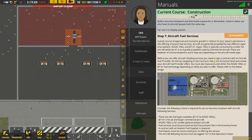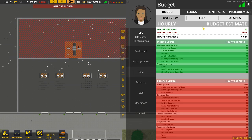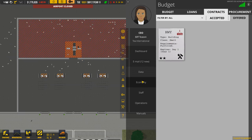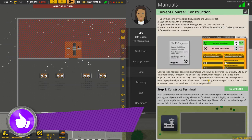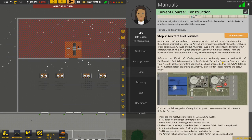Before you can offer fueling services, you need to sign a contract with an aircraft fuel provider. Go to your contracts tab in the economy panel and review your aircraft fuel provider options. Let's have a look in here. Contracts. We have the contracts there. Let's read that again in case I've missed something. Go to the contracts tab in the economy panel and review your aircraft fuel provider.